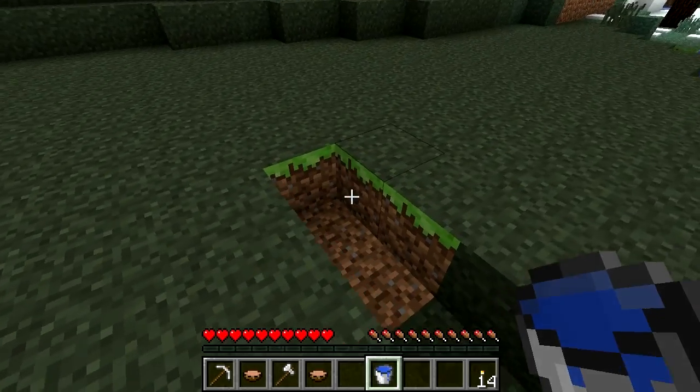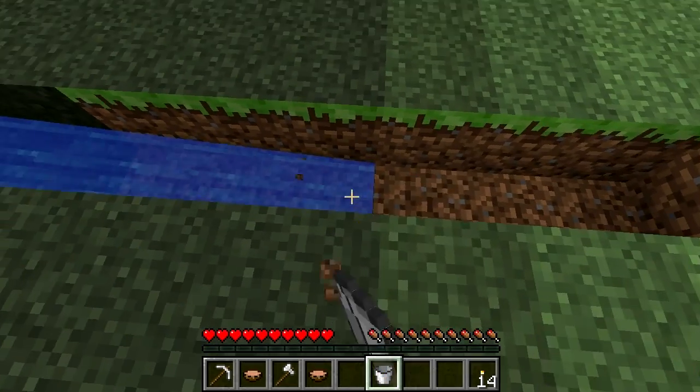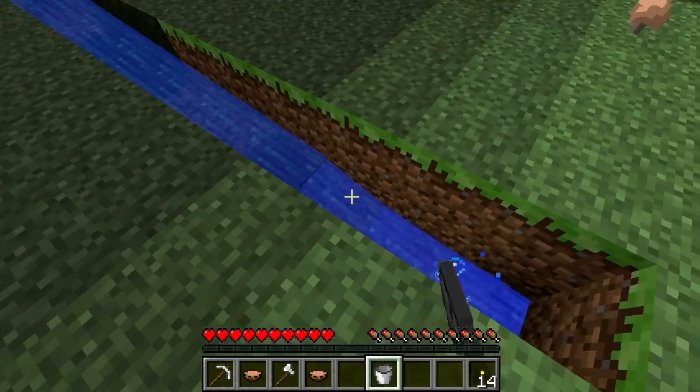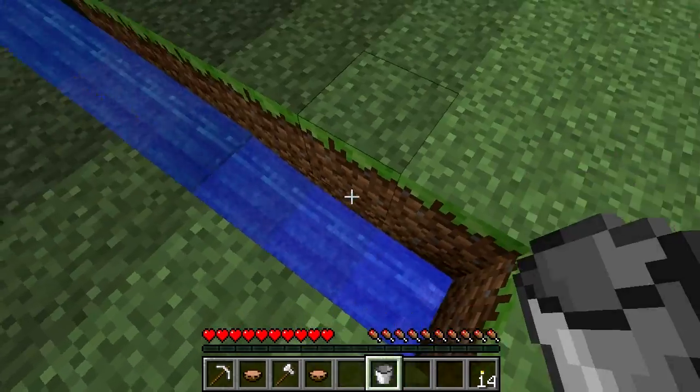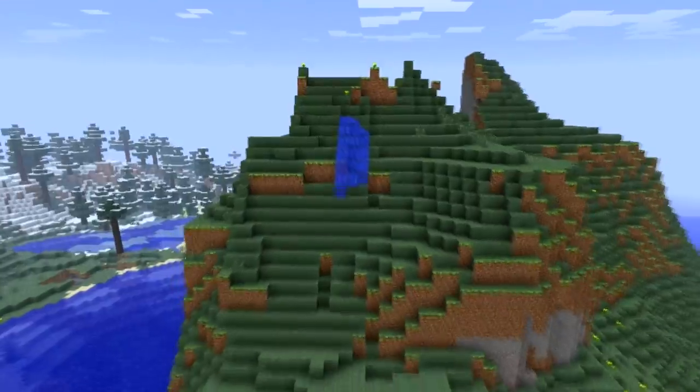The block itself, stationary water, will produce a game mechanic block called flowing water when not confined. This flowing water will flow a distance of seven blocks away from the original source block. However, if it flows down a level, this counter will reset to one block, meaning that placing water at the top of a steep mountain will send it flowing far away.